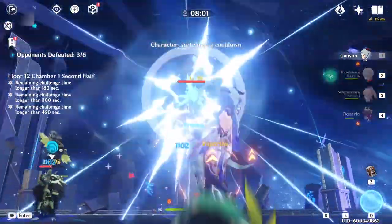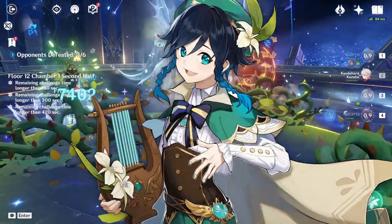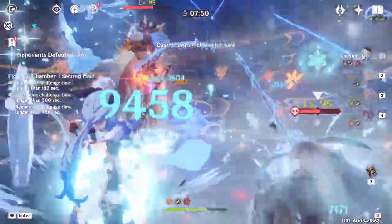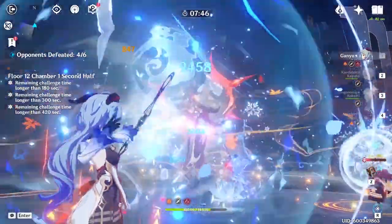Something to call out is that if you can run Venti, Venti is much preferred over Kazuha, because Ganyu and Venti have crazy synergy, and Venti's energy refund is really important to make sure you can cast Ganyu's elemental burst on time. And of course, if you're running Kokomi, then your second cryo should be a DPS like Rosaria, Shenhe, or Ayaka.